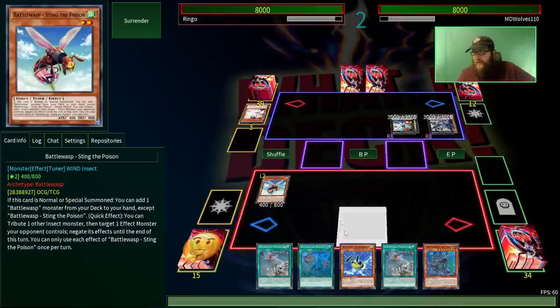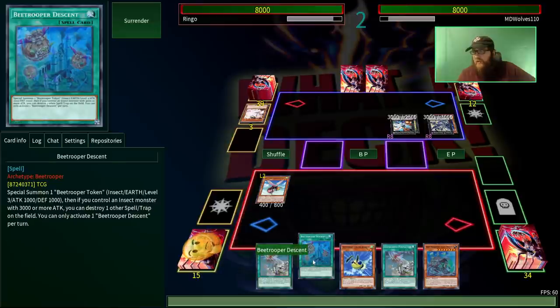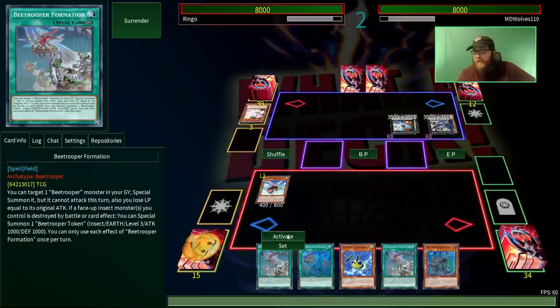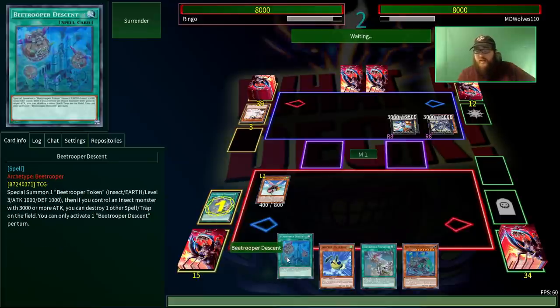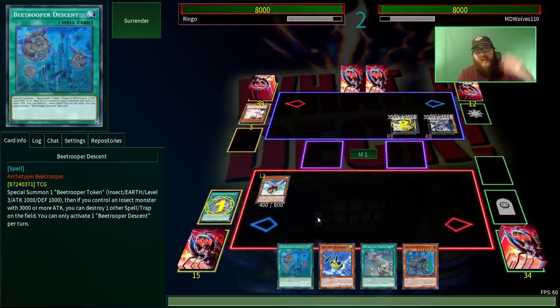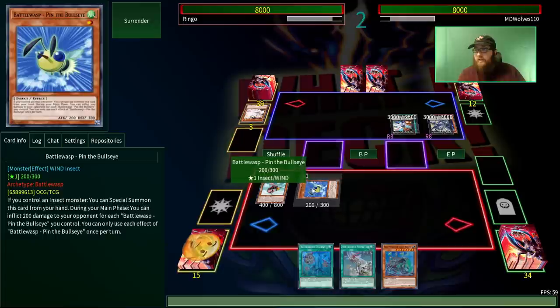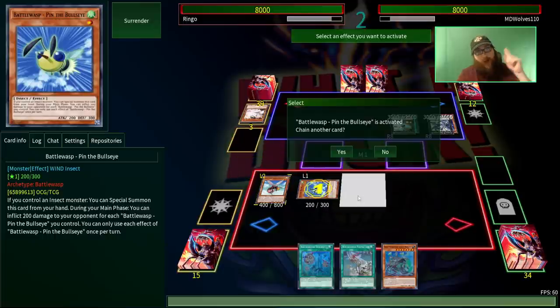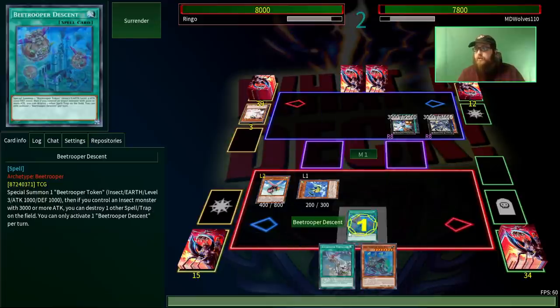That puts us in a pretty precarious situation. I think really what it comes down to is if we can bait out the negation with the field spell. If they negate the field spell so we're free to use Descendant, then we can still combo off. If they don't, we're kind of screwed. And they got the bait — good, we did it! Because they can only negate one spell trap per turn. So let's activate Sting the Poison.